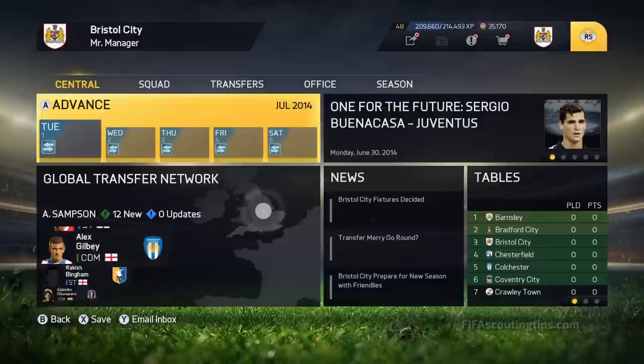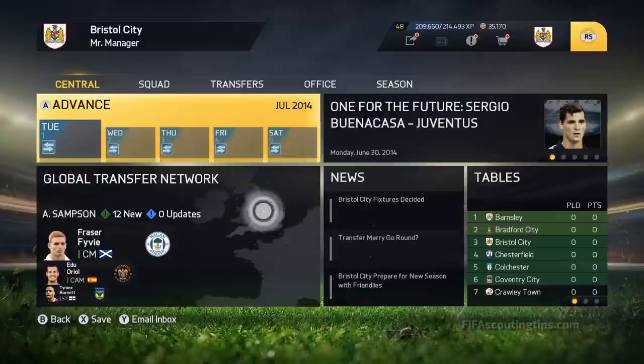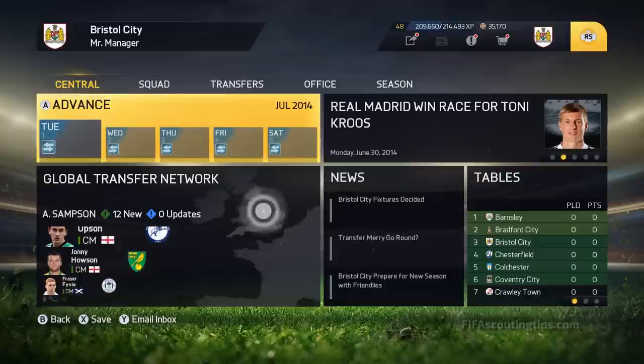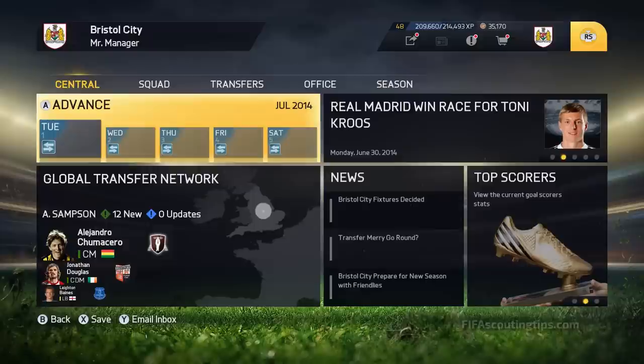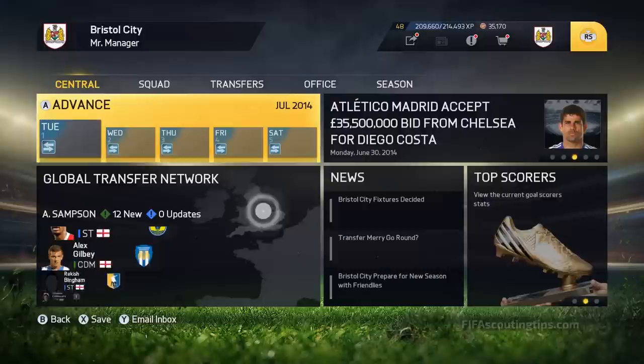What's up guys, Alex from FIFA Scouting Tips here, welcome to this guide to the cheapest high potential right midfielders and right wingers in FIFA 15. These articles are going to be perfect for teams on a budget because every player in the lower league gem series costs a maximum of £1,000,000, and if they're not available in the first window there'll be a maximum valuation from your scout of £500,000, so you know they're going to be nice and cheap when they become available in January.